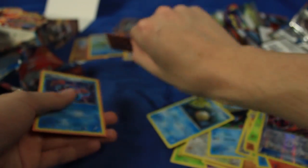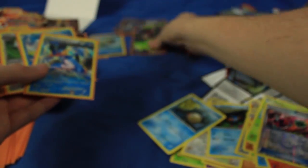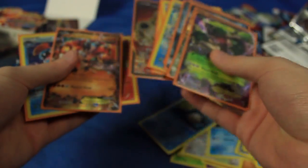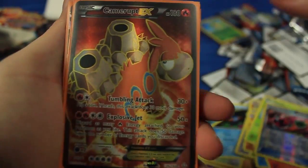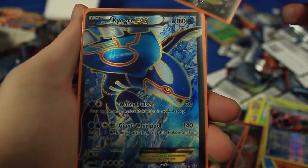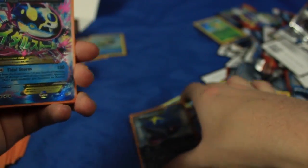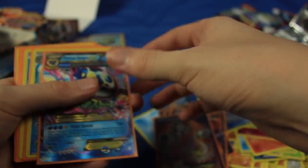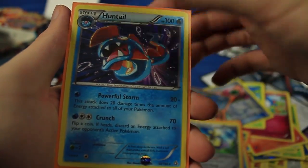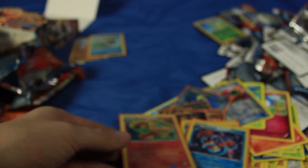Let me go ahead and show you guys the cool stuff we got in this video - just the regular Holos and the EXs, so there should be 12 cards here. We have Camerupt EX Full Art, Groudon EX, Trevenant EX, Aggron EX, Kyogre EX Full Art, Sharpedo EX, and Primal Kyogre EX - that's seven EXs! We also got Swampert, Manaphy, Aegislash, Huntail, and Blaziken - those were all holographic. So five Holos, seven EXs - what an amazing booster box!